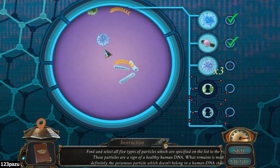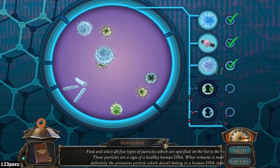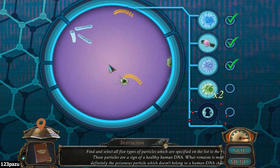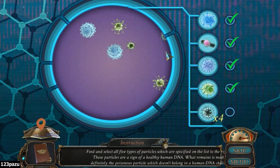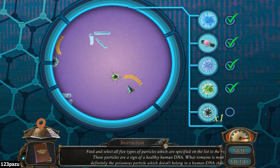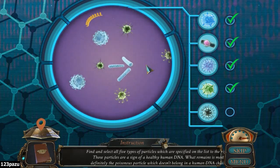Okay, the third one. There, number four. The green blobs. And five - those are the spiky ones.